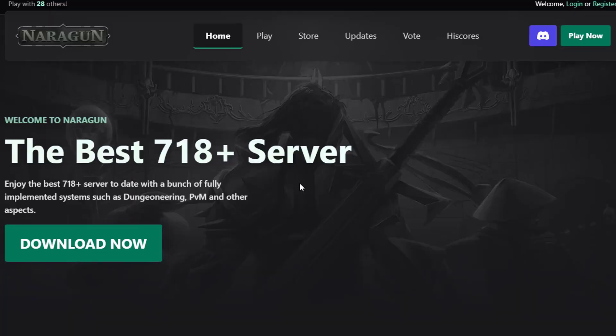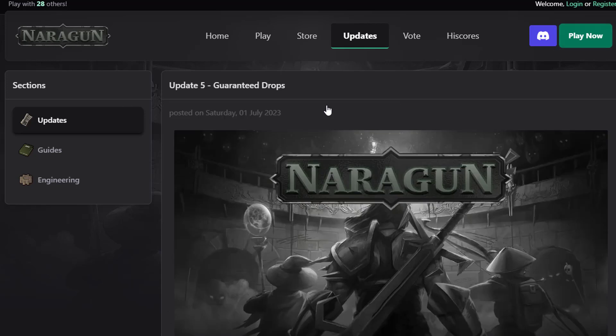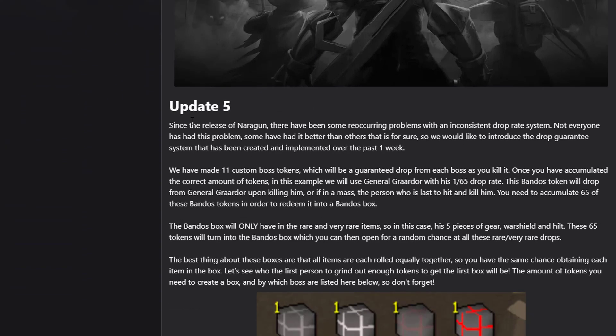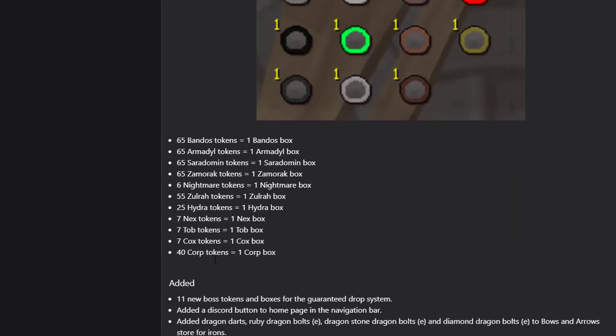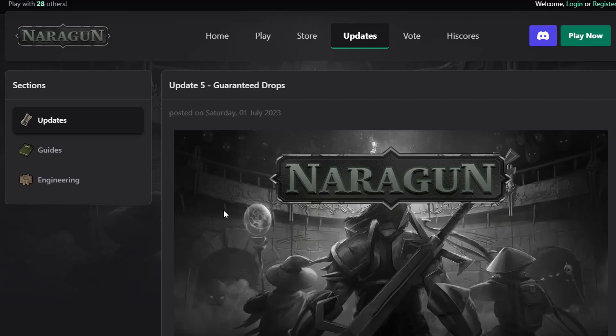I quickly want to check out the website because they have a really clean site with a system of update logs that I haven't seen before on any other server. If you go to 'Updates', you'll see they work with articles instead of forum posts. These articles are very nice — you can read through them; for example, the latest update article covers update number five with all the information about what happened, some screenshots, explanations of how everything works, and fixes at the bottom.